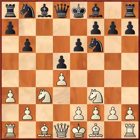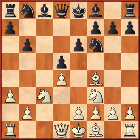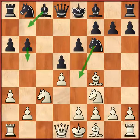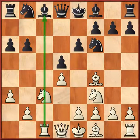Now White played Bishop f4 and Black responded with a6, stopping the pin of Bishop b5, planning to later play b5, Bishop b7, and Knight e4. White played the good move Rook c1, taking control of the c-file, followed by Bishop b7 and e3.